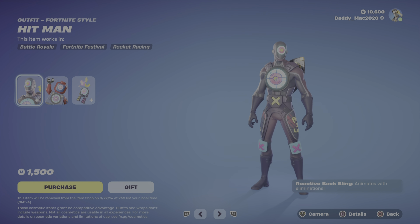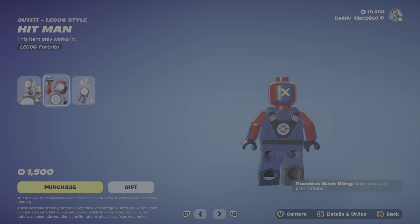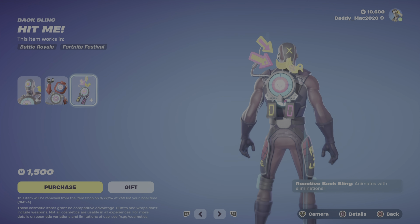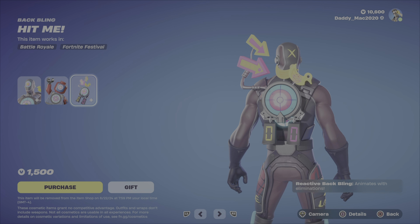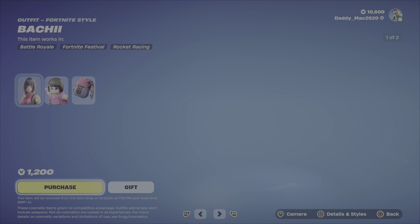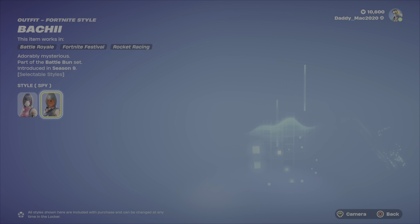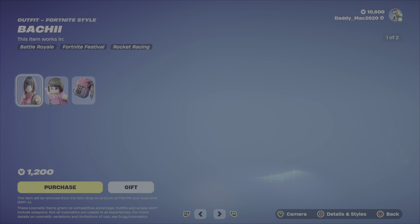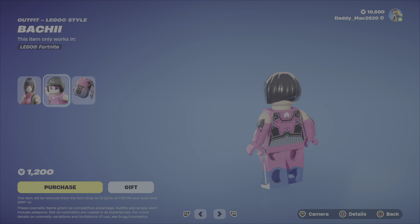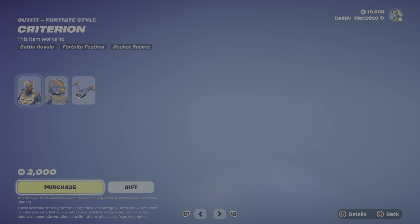Here's Hitman back again — pretty hilarious. Here's the LEGO style, and then we have the Hit Me back bling, which is reactive and animates as you get eliminations. That's $1,500. Up next, we have Bachi — two different styles: the default as well as the Spy option, which I think is the nicer of the two. There's the LEGO style and the Mochi back bling. $1,200 V-Bucks.